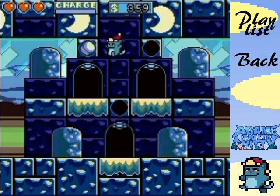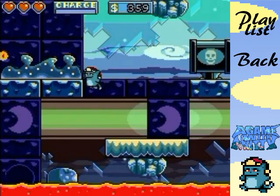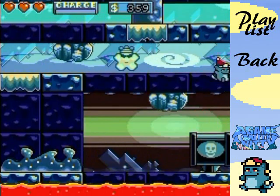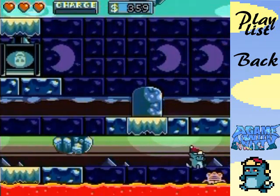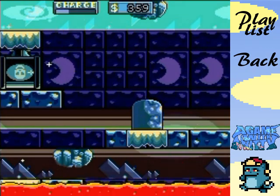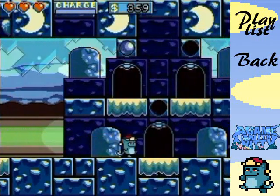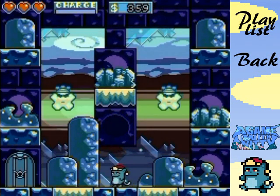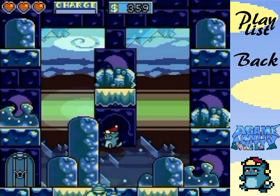The door now has an orb above it and you don't have to get that one anymore. Let's go to the next door. Oh - this one, maybe I should do this one last. The lava is one-hit kill, that's why I should probably do that one last. It's a really tough platforming segment.